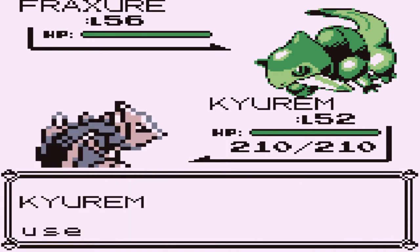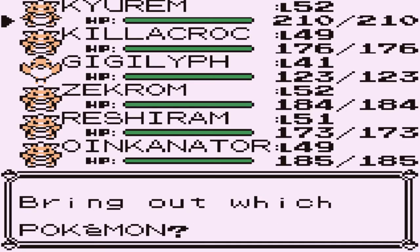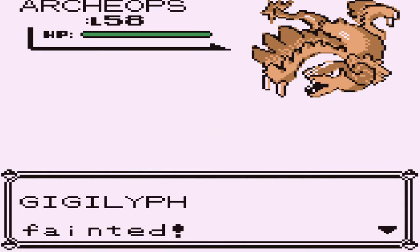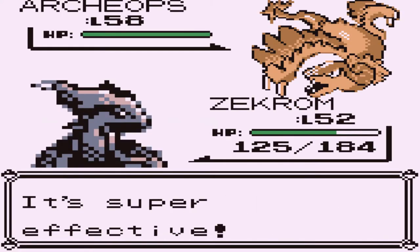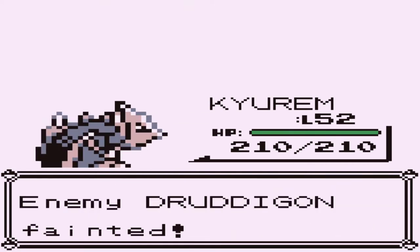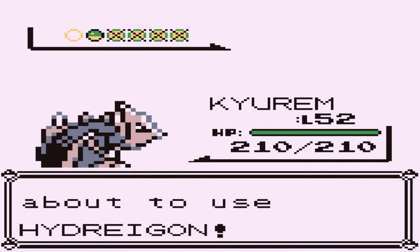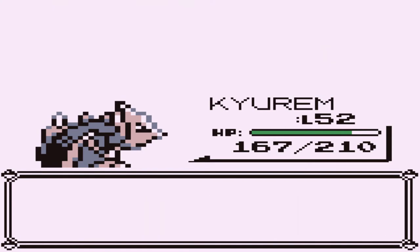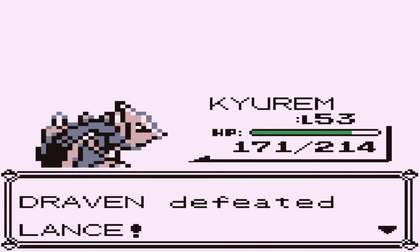Luckily we have Ice Beam and there we go. Coming out with Archeops — it's a flying-type Pokemon, so let's go with Gigalith. That doesn't work out, so let's go with Zekrom — Thunderbolt does the trick. Here comes Druddigon — Ice Beam, there we go. And Haxorus — we continue on. Then Hydreigon, a scary Pokemon at level 62, but we defeated it with an Ice Beam. Throwing out that peace sign — what now!